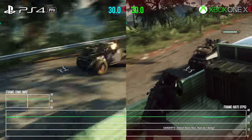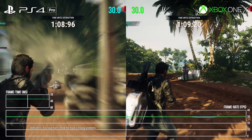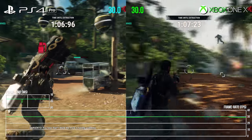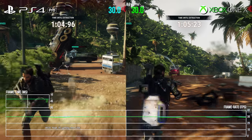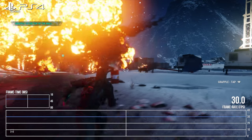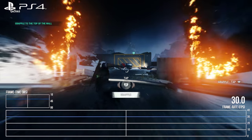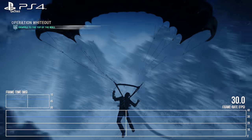That said, maybe the X's CPU clock advantage may give that system the edge when physics really kick in hard. Next up, let's discuss the vanilla PlayStation 4 version. Again, there is the same higher level of performance consistency across the experience compared to Just Cause 3, which just like the Xbox build did have some profound issues.